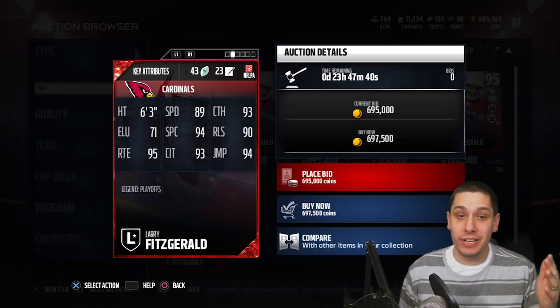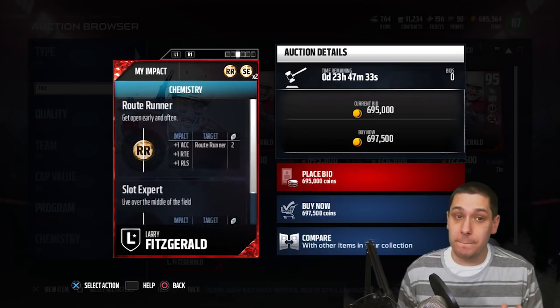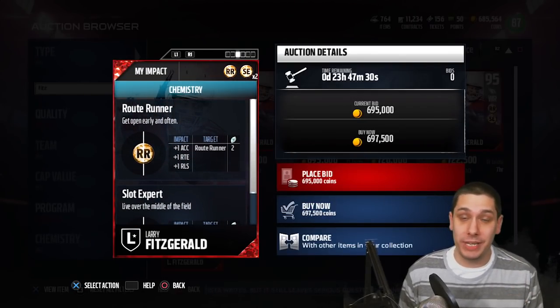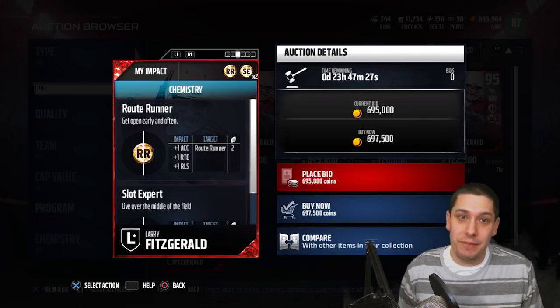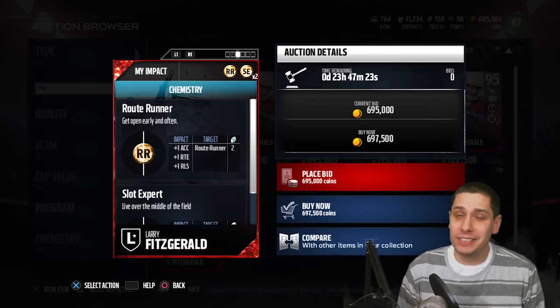The catching, jumping, catching in traffic, and spec catch are all great. Route running is amazing. This is definitely a beastly wide receiver — the one real problem is only 89 speed. Fitzgerald has never been a super top-end speed guy, so it's not particularly surprising, but it is a little disappointing.